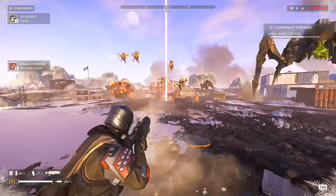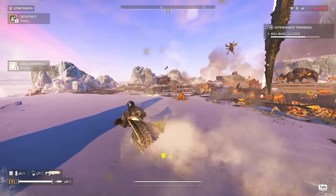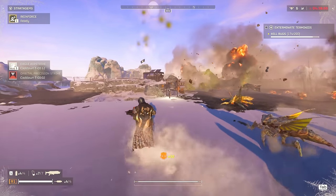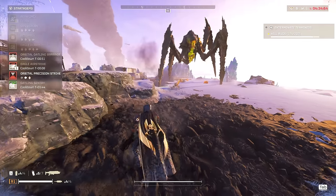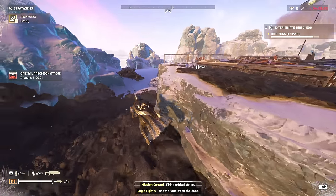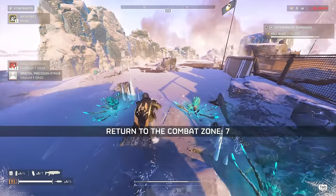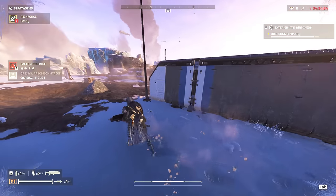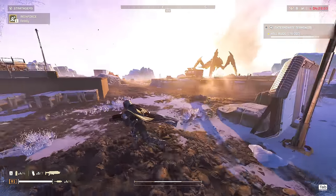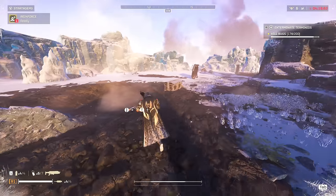First off, you want to be a jack of all trades. You do not want to specialize solely on one thing, such as dealing with swarms, but forget to include something in your loadout that will enable you to deal with armored enemies such as the Charger and the Bile Titan. Find a loadout that covers all bases — one that can deal with swarms as well as armored enemies. You should have one weapon for armored enemies and one weapon that can deal with swarms quite efficiently.